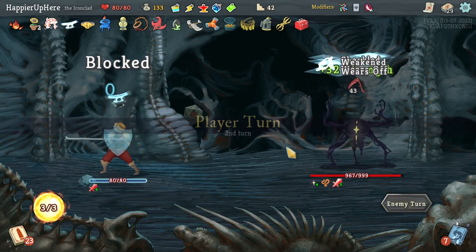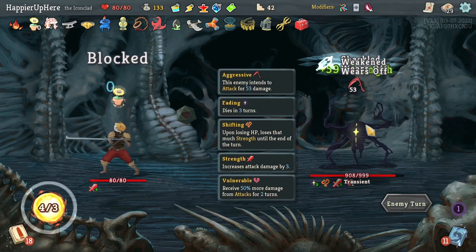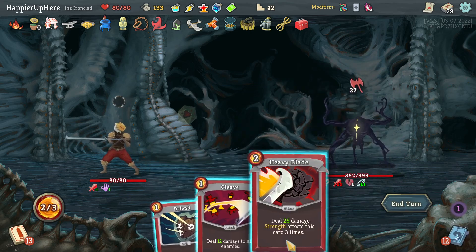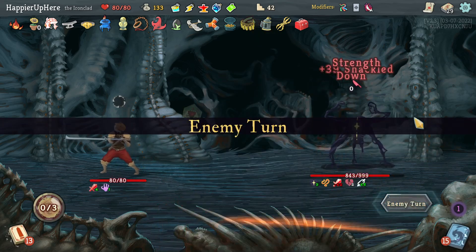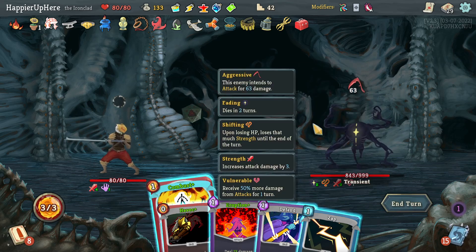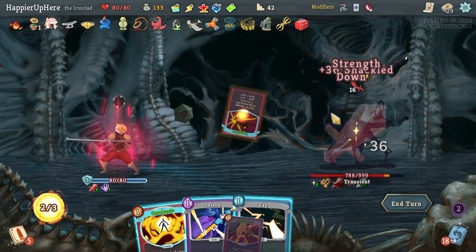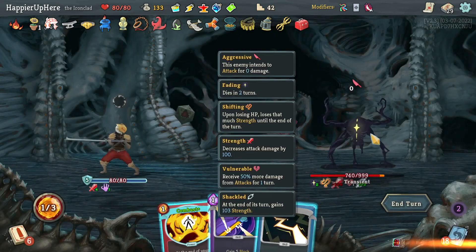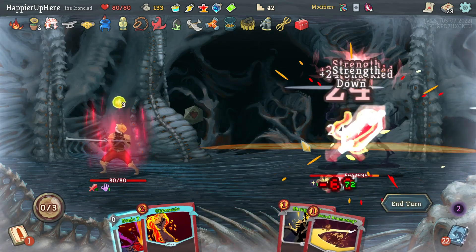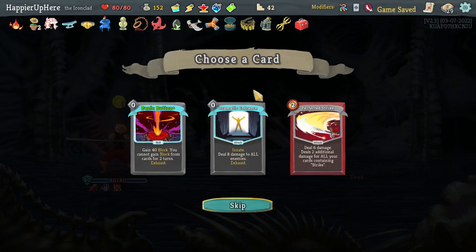Let's do Bash, Pummel. 53 incoming — perfect for Dark Embrace. Twin Strike, Cleave, or Heavy Blade — Heavy Blade does way more damage. I should enter Wrath but once I enter I'll have a lot of incoming and not many attack cards. Let's see what Havoc plays — that's a Defend. Now with Dropkick it might be different. Eruption, Dropkick — still 16 incoming. Luckily I blocked most. Let me headbutt the Panic Button to make life easier. Then Whirlwind — if that's not enough I'll do Panic Button.